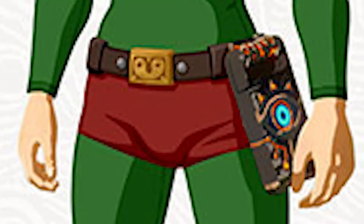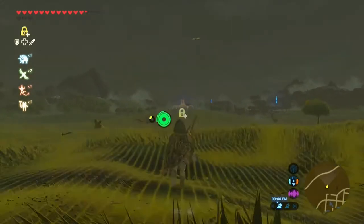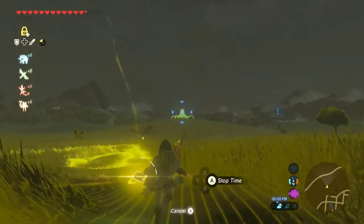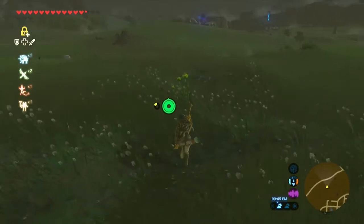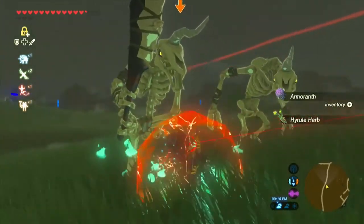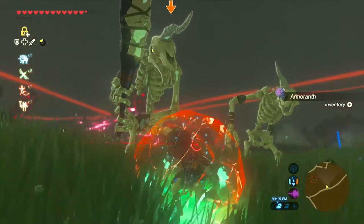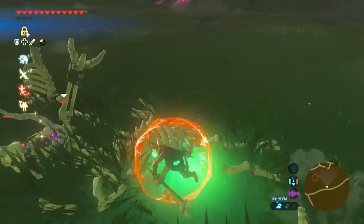They also included the Korok Mask, which is an incredible idea. Because there are over 900 Koroks within the Breath of the Wild map with no way to detect them. You could use a shrine detector, but instead of finding a shrine, you're finding Korok puzzles — which I think is really cool. That is incredibly cool.